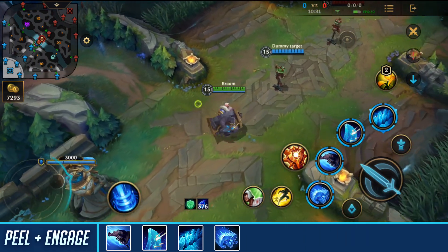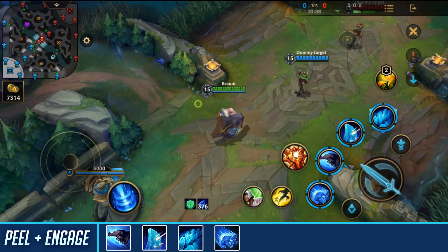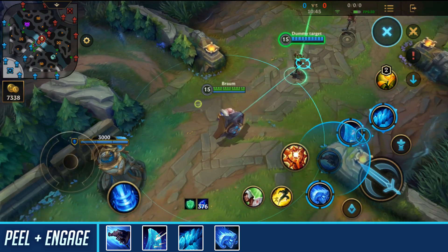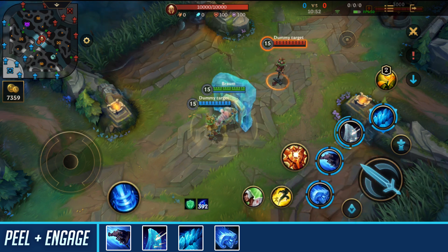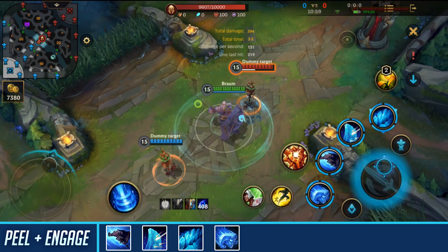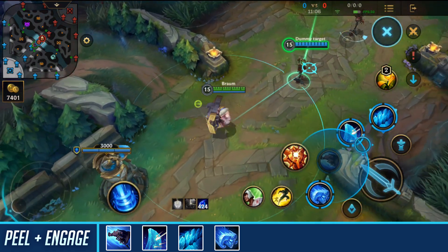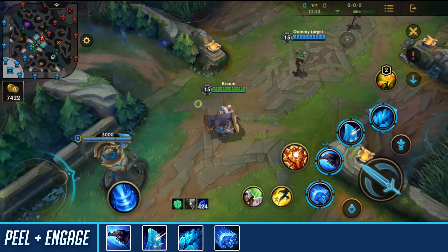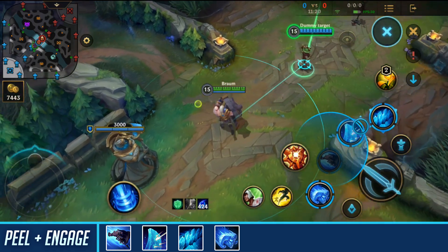Now we have his peel and engage combo. First, use your second skill to jump towards an ally. After that, use your third skill to block off any projectiles. Then use your ultimate, and follow up with your first skill to deal extra damage, slow the enemy, and apply your passive. This is a great combo for peeling — your ally won't be hit by any projectiles, and you give them extra armor and magic resist while leaping to them.